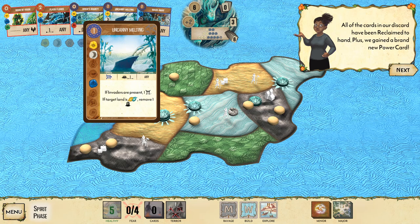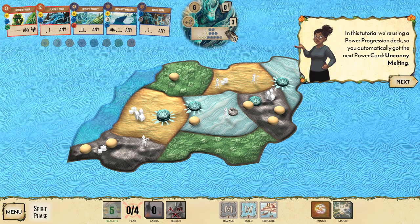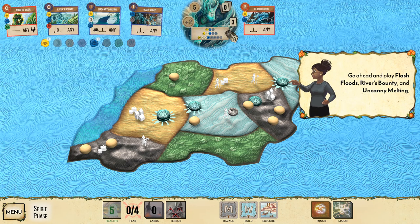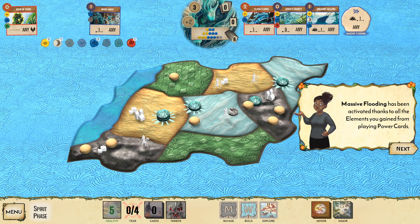To get cards back you must reclaim them during the growth phase. Choose the reclaim option: reclaim cards, gain a new power card, plus one energy. We reclaim all cards in the discard and draw brand new power card Uncanny Melting from the power progression deck.